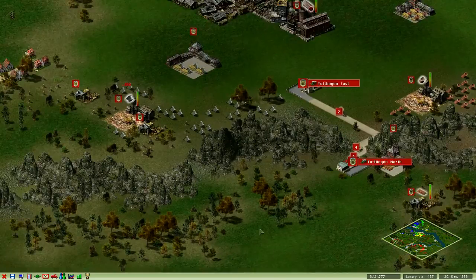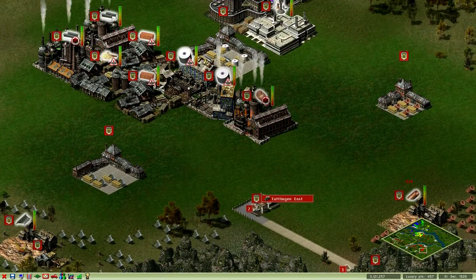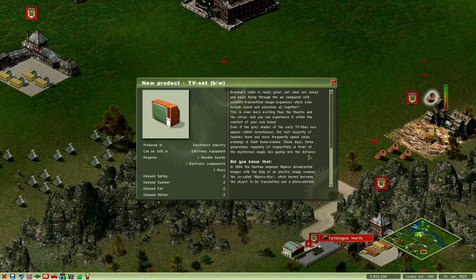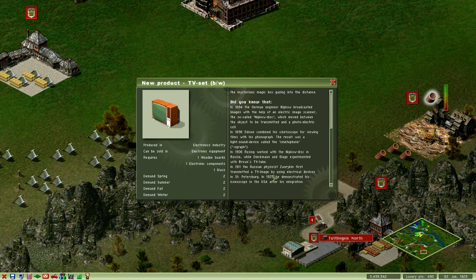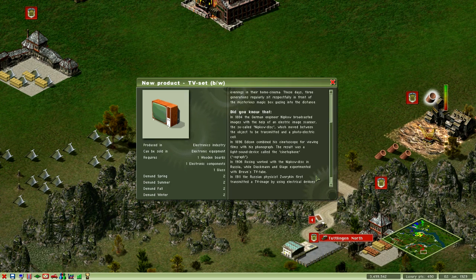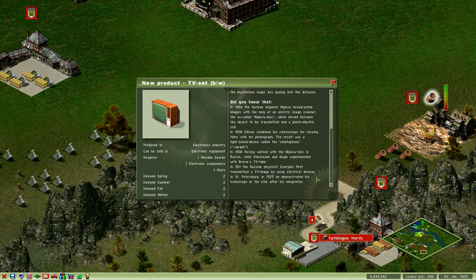We need to do something about wood. What is this — TV set, black and white, 1929? Requires wooden boards, electronic components, and glass. Standard demand is two each. Did you know that? Edison — holy crap! I assume it's historically accurate — there's a Russian physicist. It's said he first transmitted a TV image in St. Petersburg, 1925, and then he left Russia, which was probably a good idea especially during that time.